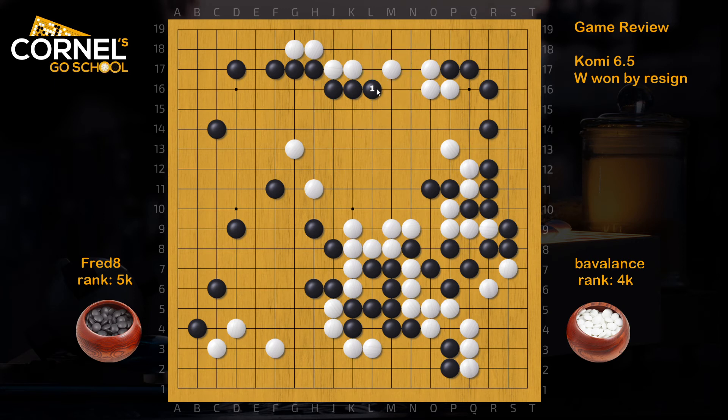Therefore, this is a key point — to play the nobi, threatening push and cuts. So White will just protect. And then Black can go on a counter-attack with this cut. Cut came out at the waist, because the ladders are already broken. So this will not work for White.